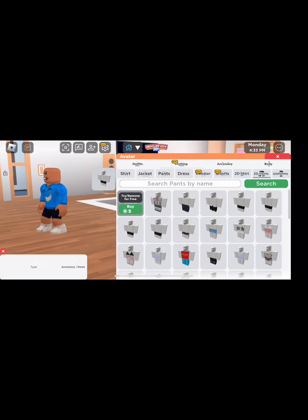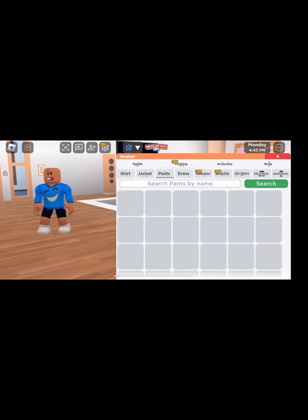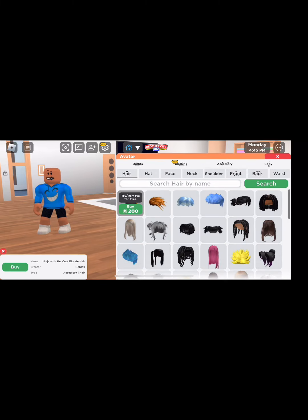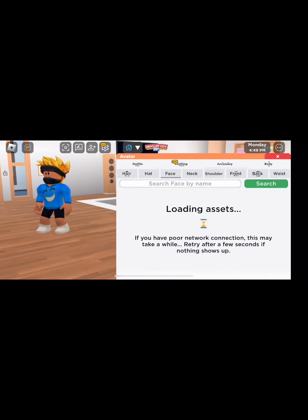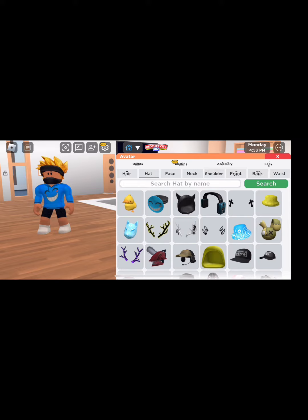All you gotta do is type in 'normal day,' boom — there you go. Choose the second one because the other one was kind of messed up, it glitched out. I gave y'all a little spin around right there. Then get the hair — you don't have to always buy the stuff, you could just make it in Red Cliff City or Beach City, or you can buy it if you want.